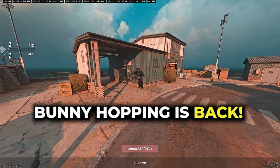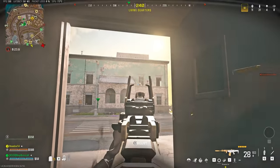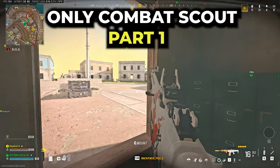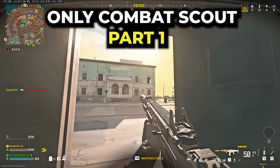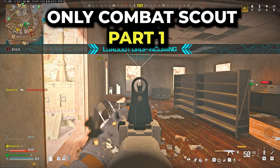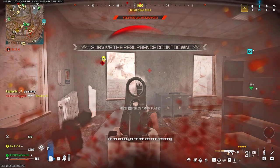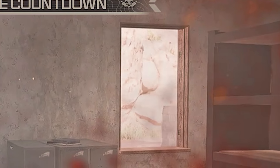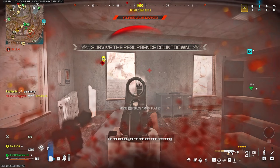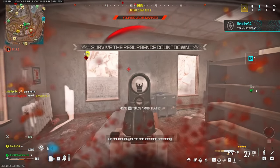Bunny hopping is back in the game and has been since season four. If you want to use combat scout without smokes, it allows you to predict your enemy and play both aggressively or defensively. Defensively, it helps you expect peaks — if you've broken an enemy and he's behind a wall, he could peek from the right, left, or go behind another wall, or rush you the moment you look away. But with combat scout, you know what he's doing and when, allowing you to pre-fire his peek.